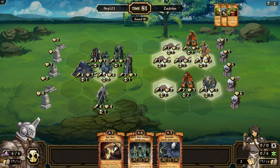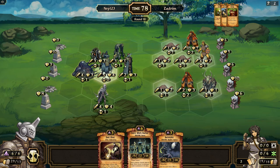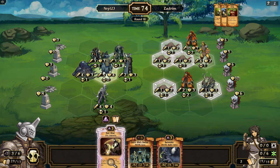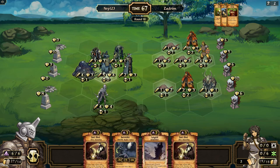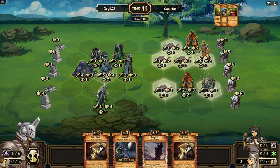We can Soul Steal this. Witch Doctor is good. Let's go ahead and actually sacrifice the Witch Doctor though, because I want to play both of these things — two Soul Steals is pretty good for the coming turns. I want to take my Harvester back here. Sadly I think I'm going to have to sacrifice this Curse Monger.